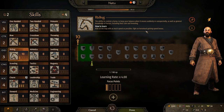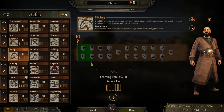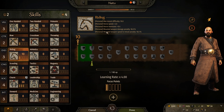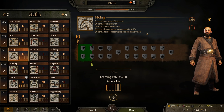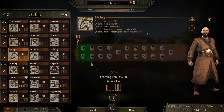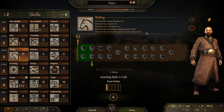Next up is riding. Why are we focused on riding rather than athletics? Because they added a mounted weapon damage penalty of 18% and a mounted weapon speed and reload penalty of 18%. Every five points of riding skill, that drops by 1% until it gets to zero. This was added to deter people from just choosing bow and arrow from the start and being gods. You build your riding skill early, and this allows you to get really good with bow and arrow fast.